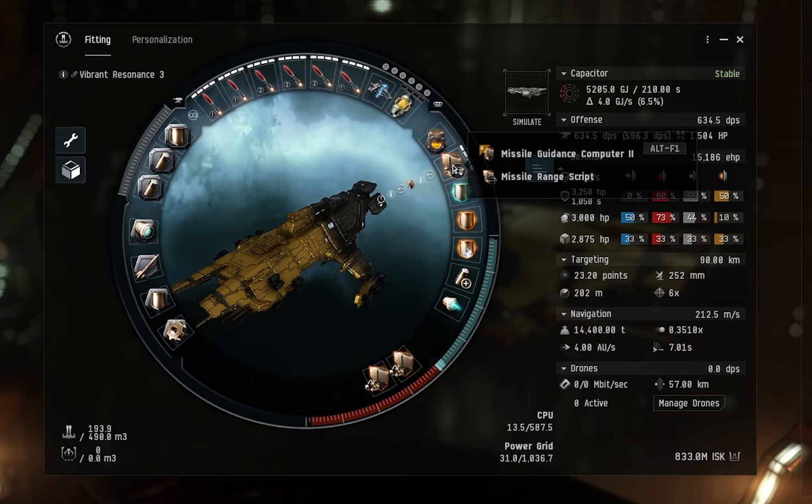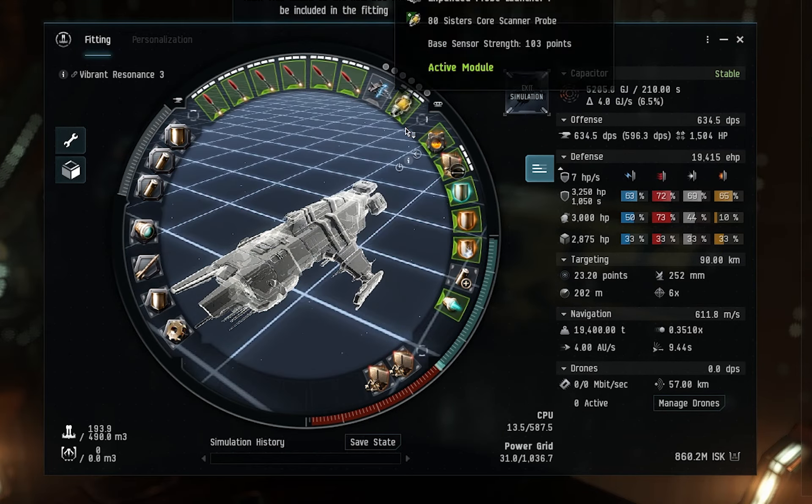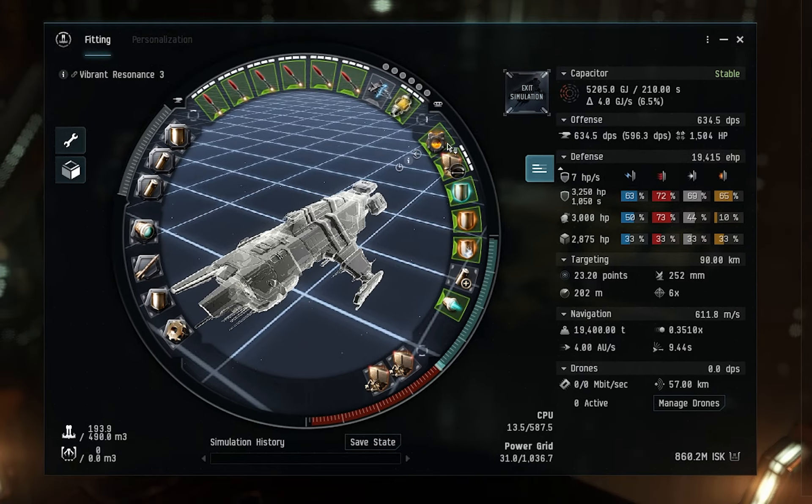For the mid slots, we have a missile guidance computer, which can be fit with either missile range scripts or missile precision scripts. Precision scripts improve application, so you do more damage to smaller and faster targets — very useful against frigates. Swap in a range script and your missiles reach further. With the range script active, heavy assault Rage missiles go from 23 kilometers up to 29 kilometers, and Javelins extend out to around 52 kilometers.